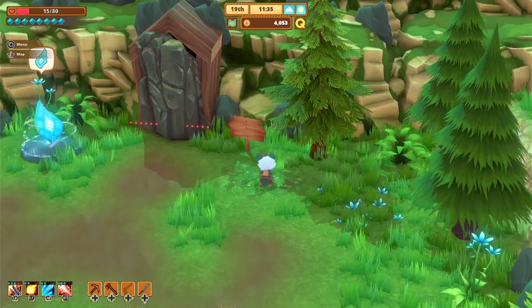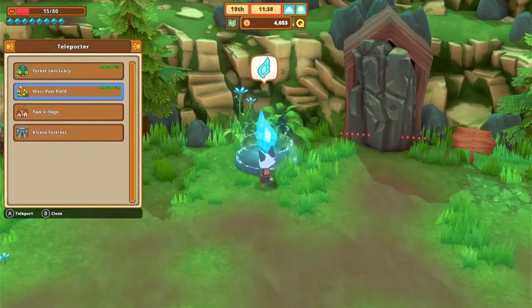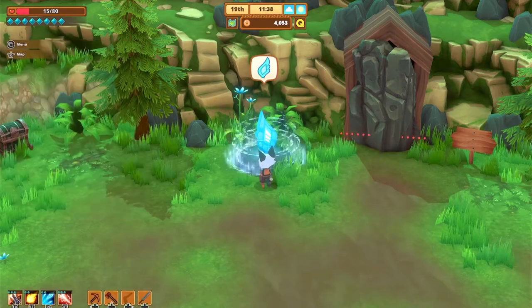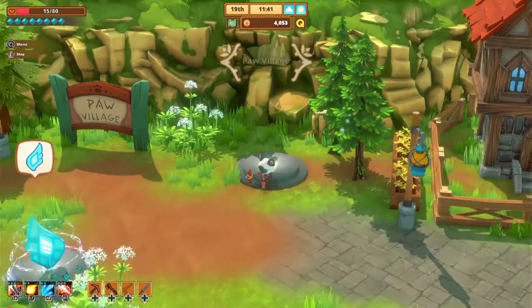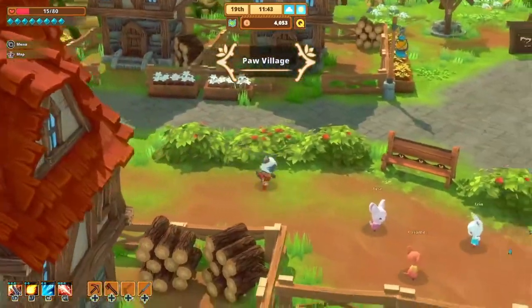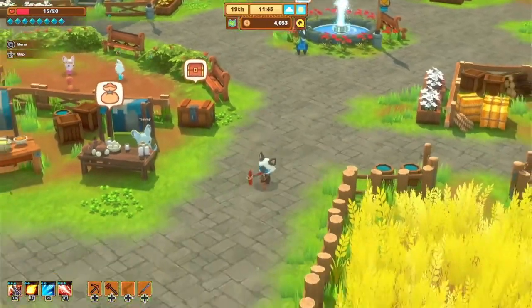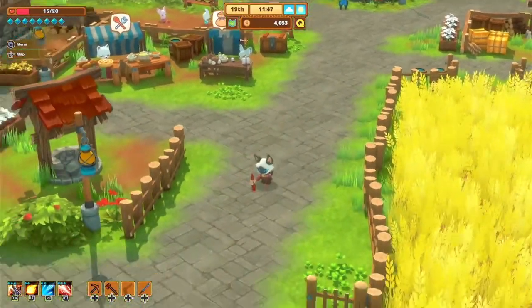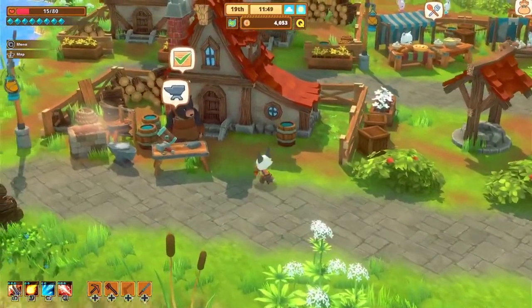Quest updated — we found Shamrock's hammer. We're going to teleport back to Paw Village and return it to him. As you can see, finding Shamrock's hammer isn't too hard. We'll head down to Shamrock in Paw Village and turn the hammer in — he's going to be very happy to get it back.